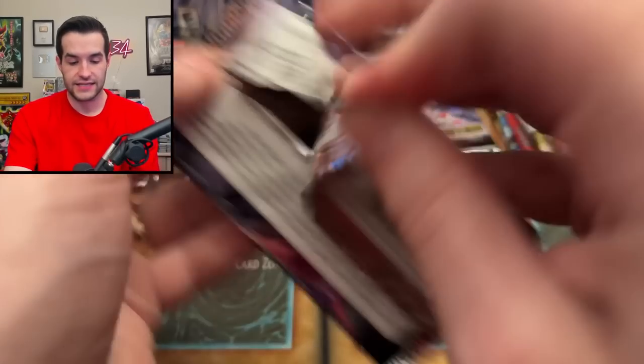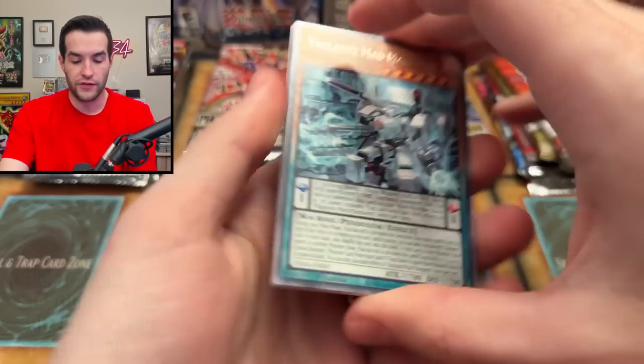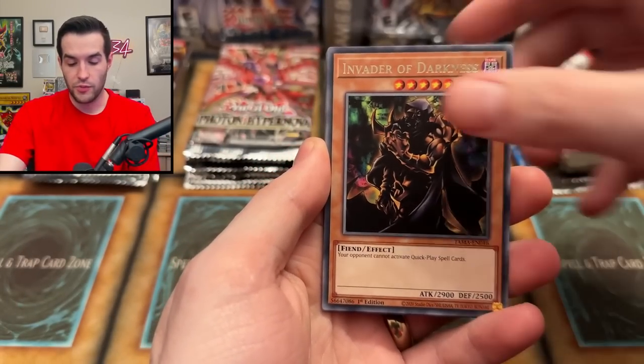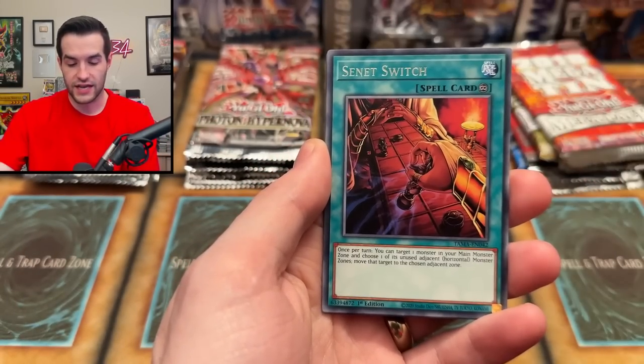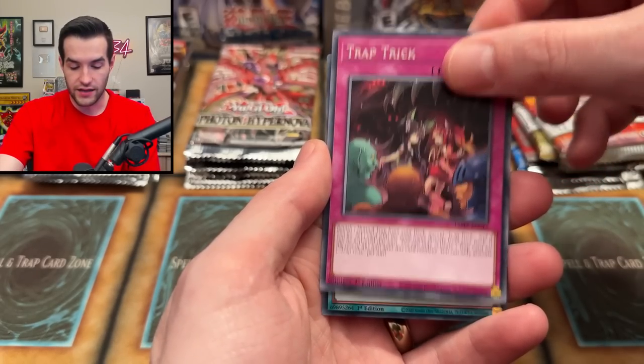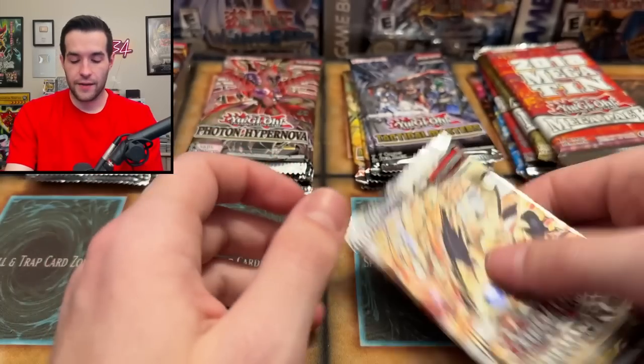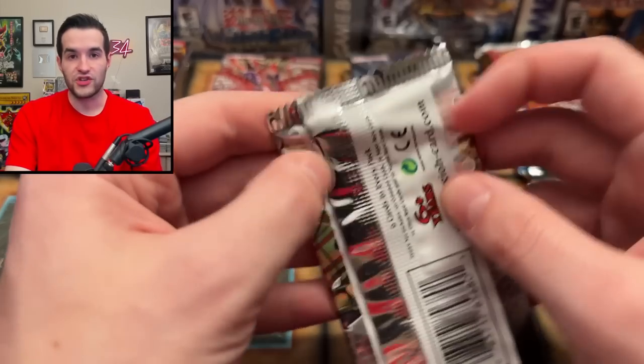Back to Tactical Masters. Wondering what the score is — probably not too high, nothing insane so far. We got Invader of Darkness, Cosmic Cyclone, Senate Switch, Lilith Trap Trick, and Labyrinth Set-up — another Labyrinth card, but just a super rare.